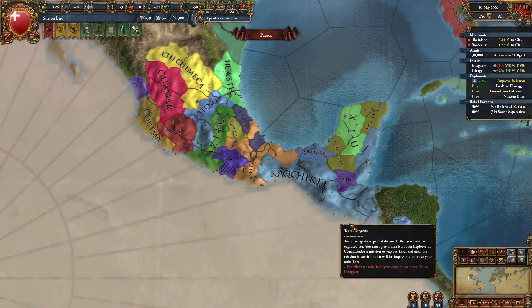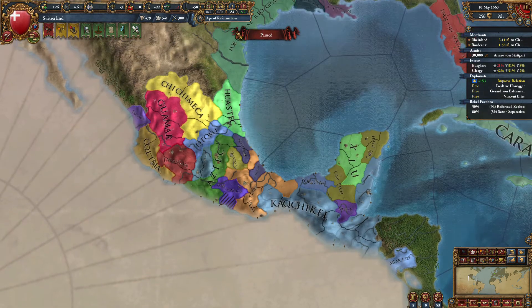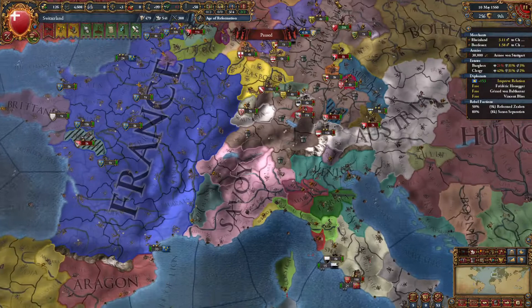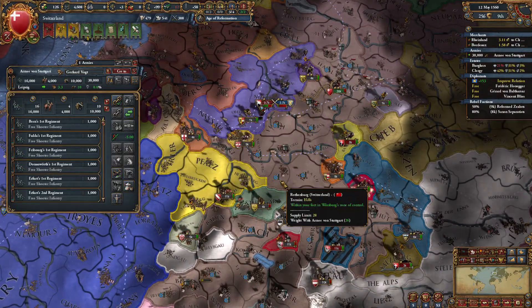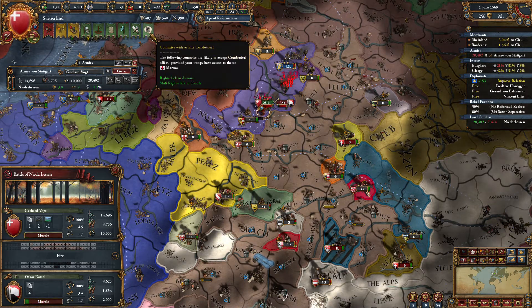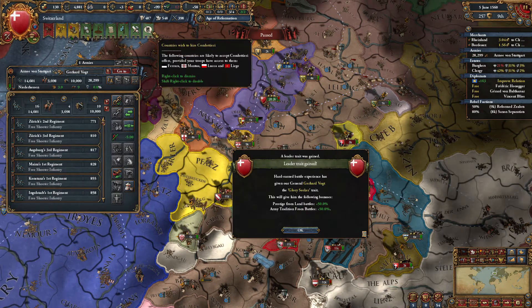Yeah, this really hasn't changed much. Actually, Kachiko — that might be a new guy. I'm thinking of one for my Aztecs let's play, which had to abruptly end because the update came through and I didn't finish the campaign. But that guy looks new. They definitely need to do some reworking in the new world because it's very bland and has not seen an update in quite some time.